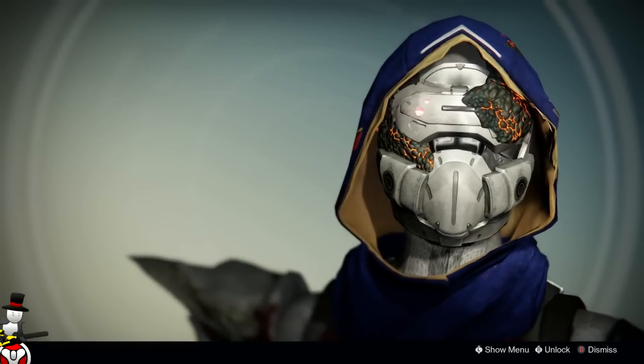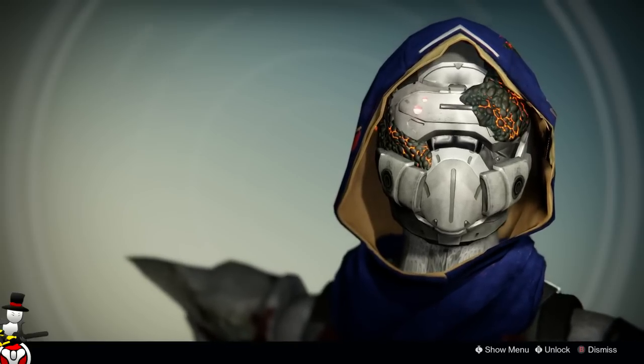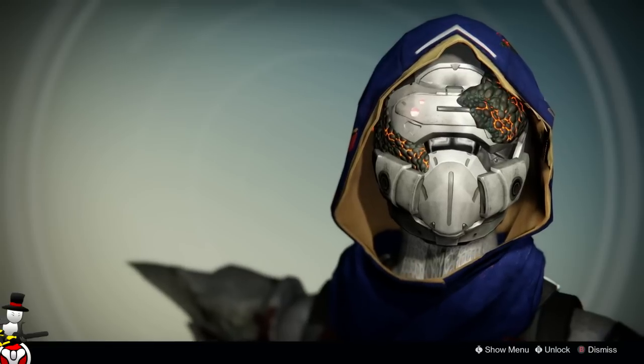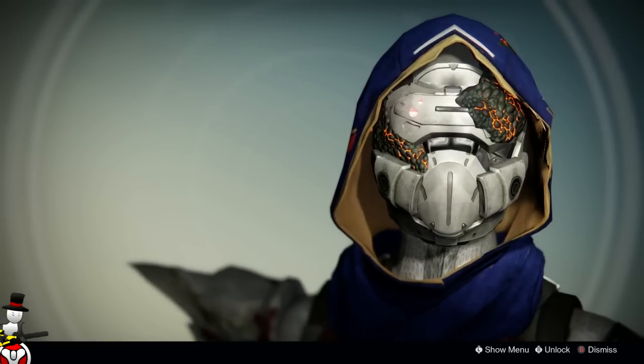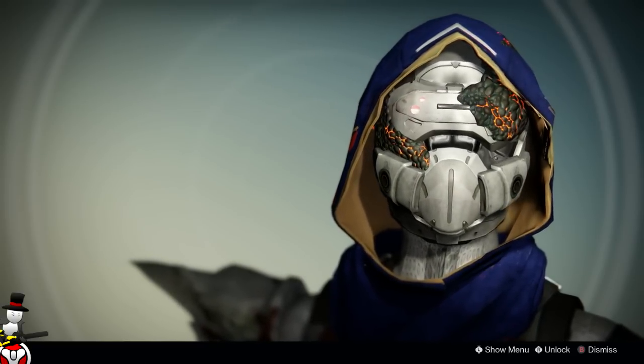In PvP, who doesn't want an extra shot with the Golden Gun? Golden guns are incredibly popular as a PvP super, and if you've got high intellect to make it roll back around really fast, this helmet helps you get extra kills, fire extra bullets, and put extra pressure on enemies. Overall, in my opinion this is the most useful hunter exotic — though as I say, this is just my opinion.